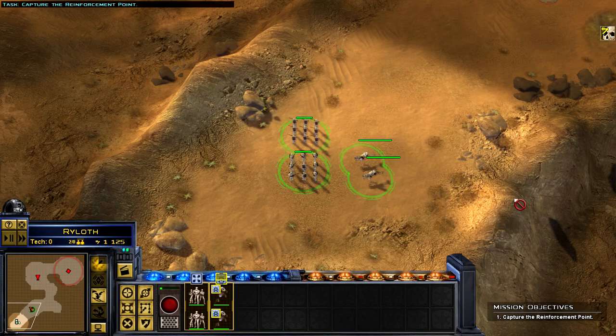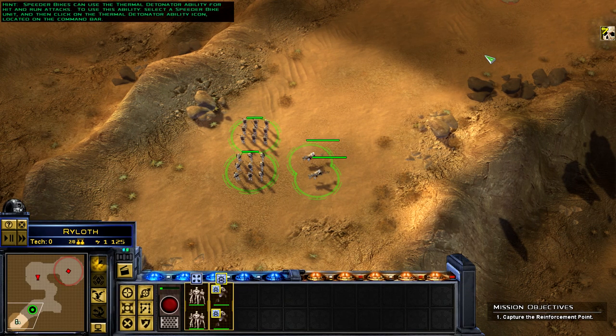Ready for recon. Speeder bikes can use the thermal detonator ability for hit and run attacks. To use this ability, select a speeder bike unit and then click on the thermal detonator ability icon located on the command bar.